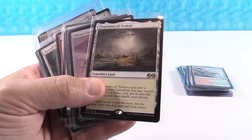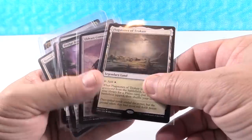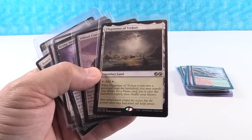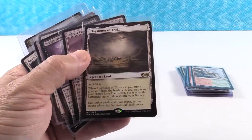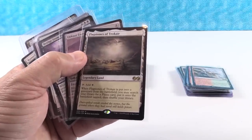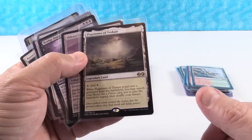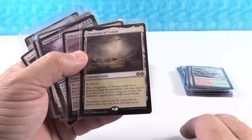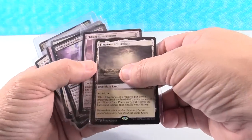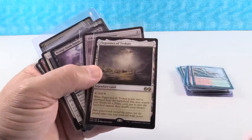Flagstones of Trokair is a $4 card. It's going to allow you to cycle and thin out your deck — as it goes in and out of your graveyard, you can do different things; Crucible of Worlds springs to mind. I see this as a card in Commander where any white commander could use it to thin the deck out, getting lands out so they're not wasting a draw phase on a basic land. I see this going to $10.